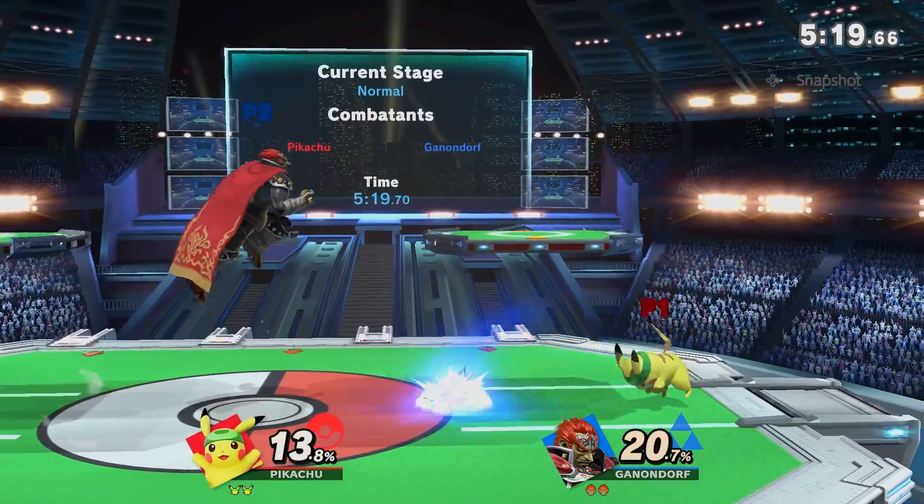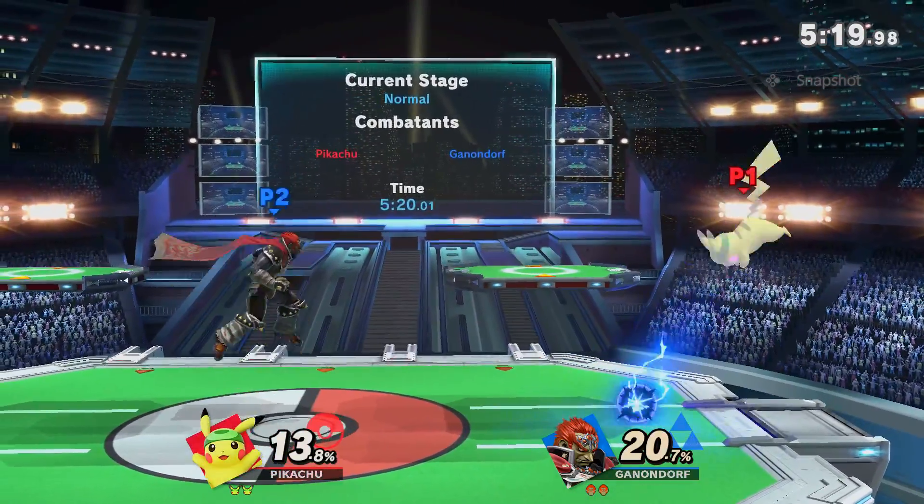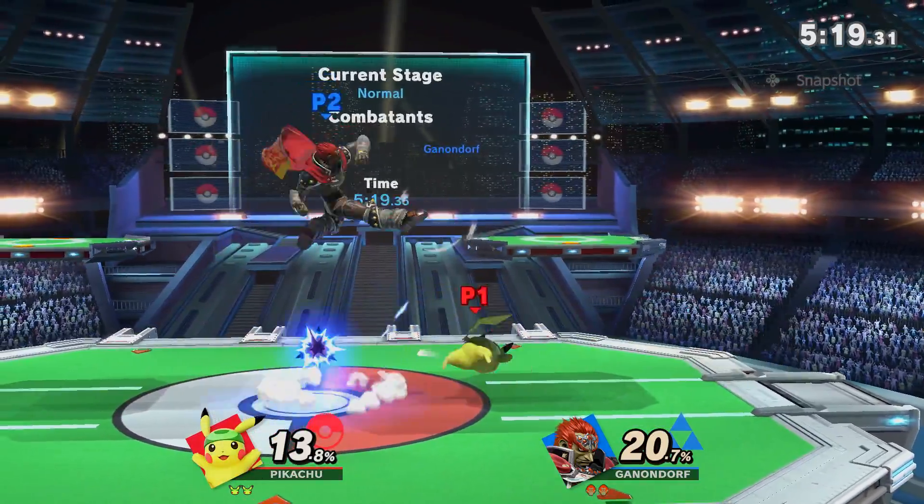Worked like a charm. Force the Pikachu to worry about my grounded burst options, to force him to jump into my aerials once again. This is now where the 50-50 begins — will I jump over the T-Jolt, or go through it?